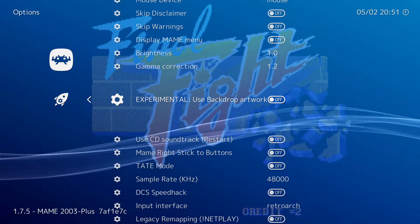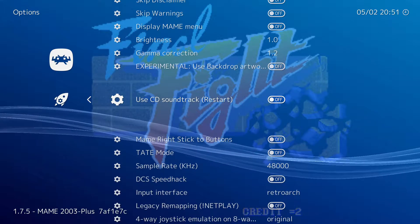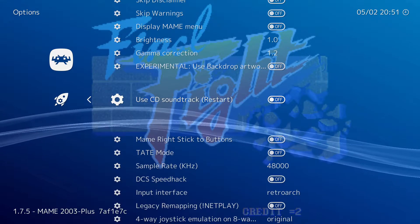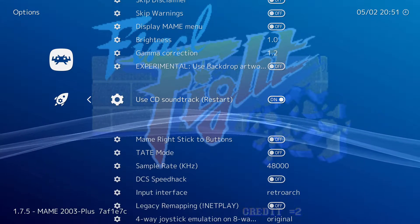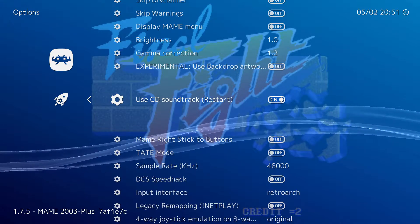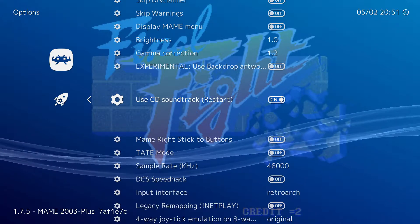The backdrop artwork option is used for games that require it. The CD soundtrack feature is one of the main features I definitely want to make you aware of. It has the ability to use tracks taken from other systems like the Sega CD, replacing the original arcade soundtrack so that players can experience perfect arcade play with the benefits of a remastered soundtrack.